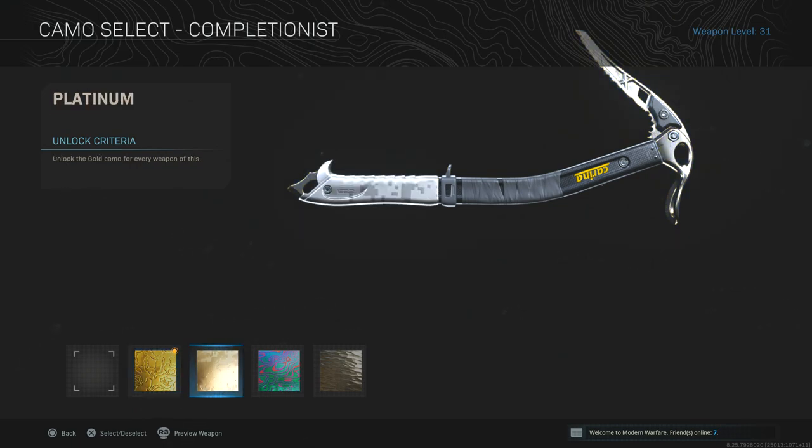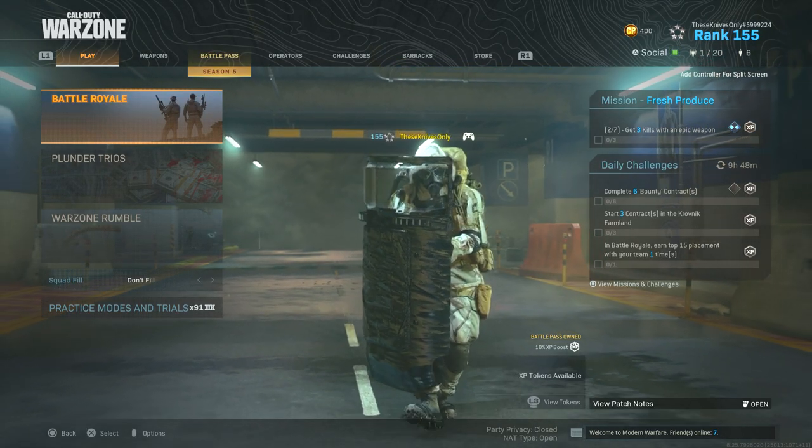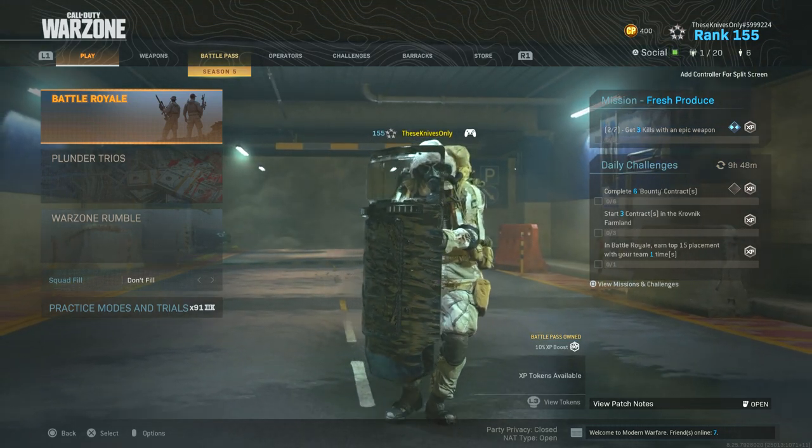Just look at gold camo, this is what platinum looks like - it looks like it just slaps some tinfoil on the handle. Damascus doesn't even cover the whole weapon, the only camo that covers it is obsidian. It's actually been a very long time since I've used this weapon in Warzone. I think the last time I used it was probably when the actual bundle dropped for it.